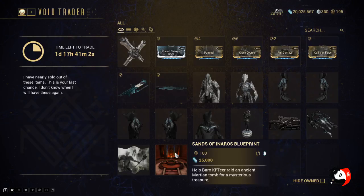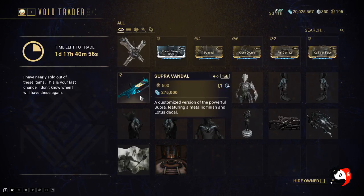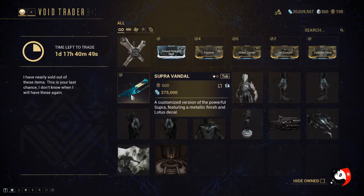If you don't have the Sands of Inaros, I would recommend getting this so you could get that Inaros Warframe. The Supra Vandal should be going for 60 to 70 Platinum — anywhere from 50 to 70 Platinum on PC right now, because that's like the easy price. When there's a lot of demand right away, the price goes up a little bit.